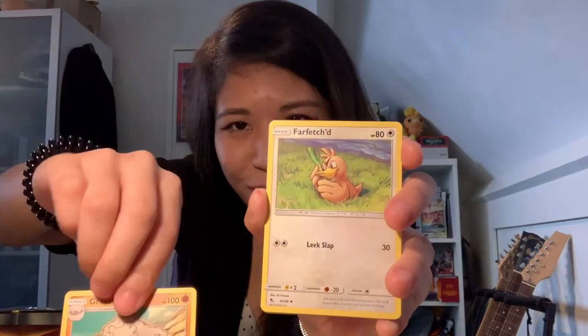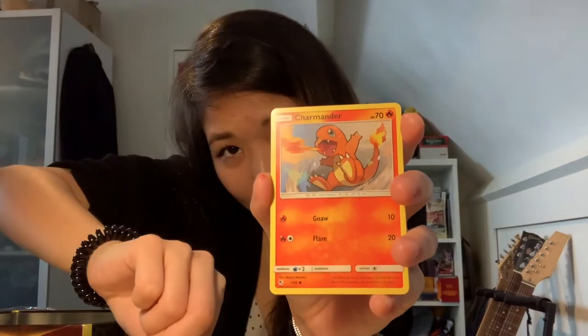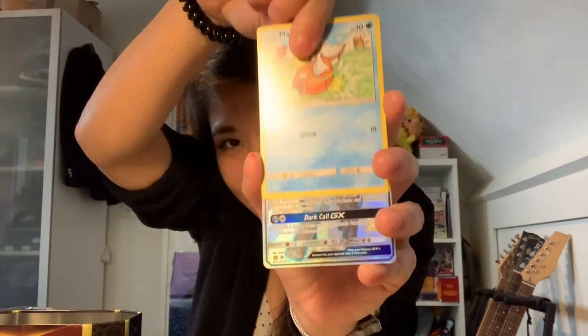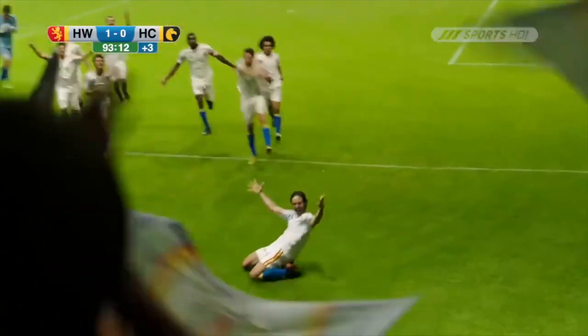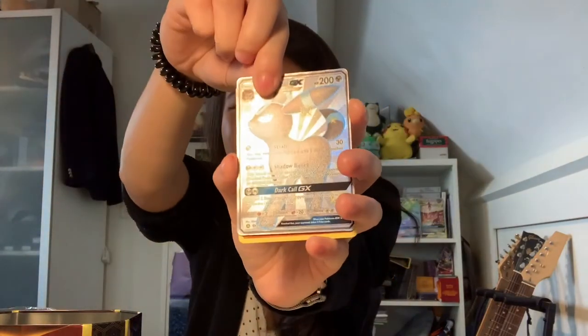Graveler, Goldfish — it's so funny, it's hugging the leaf — James, Caterpie, Charmander, Clefairy, Snorlax — and always a holo card again! And it's a lovely real shiny! And the Golem. Okay, that's it!